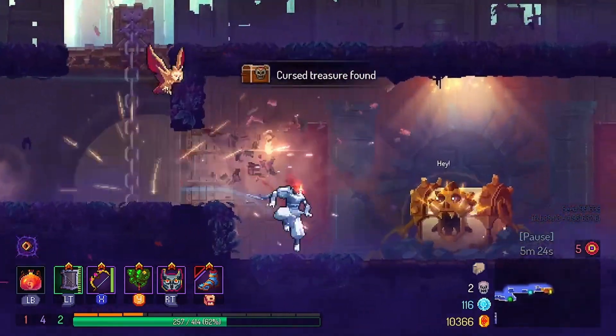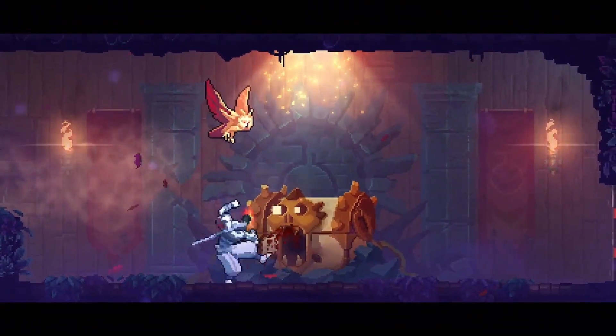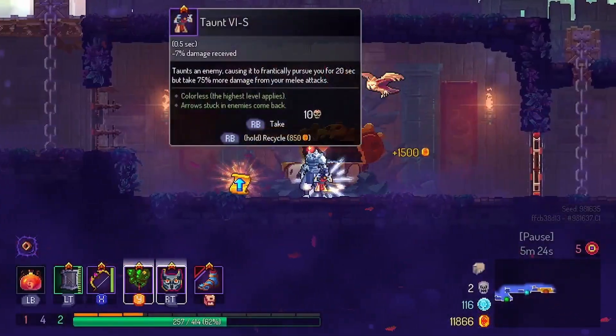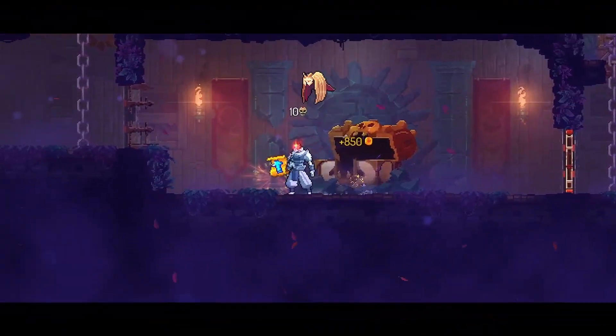So with Force Shield, when you hold it and you roll, you parry. You'll do the parry animation but the bubble from the shield will still be up. Wow — it's a really strong tech. It's the best thing Force Shield has that really turns things around. My melee starts getting really rough in this run — you'll see.